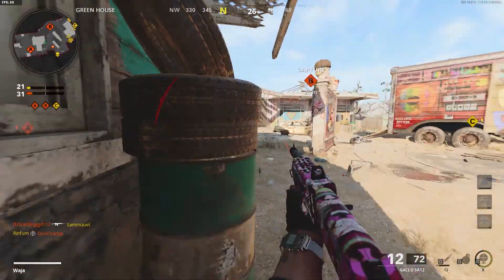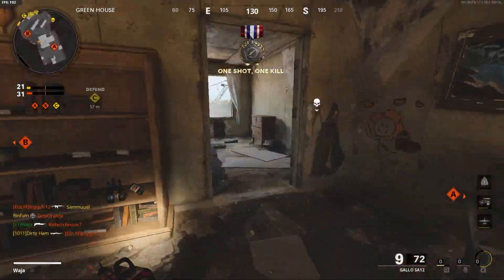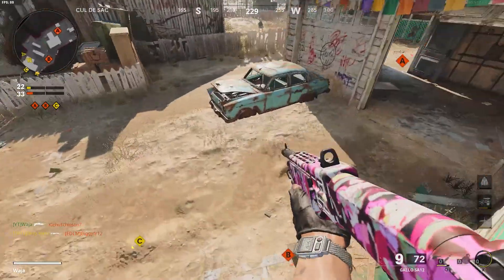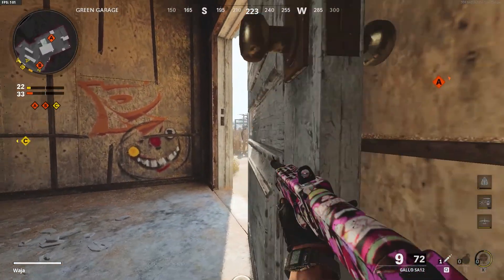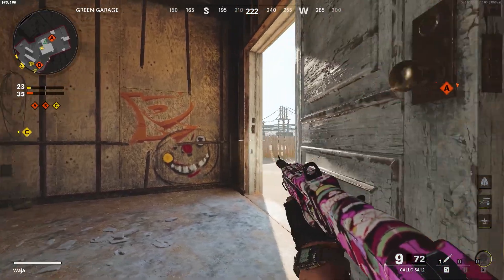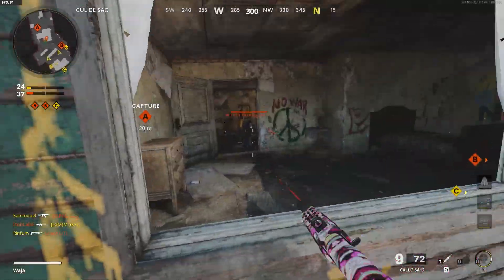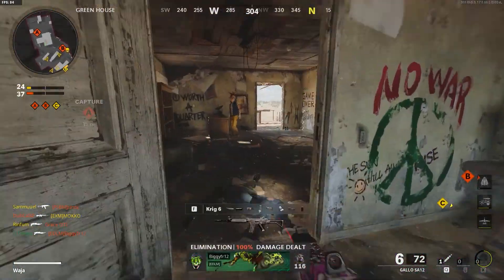The long shots weren't too bad or too hard. For example, if you're in the garage in Nuketown, from there to the bus or the train in the middle is a long shot. For detecting enemies, that was pretty self-explanatory - run a Field Mic, run a Stun, and run a UAV and HAARP, because that maximizes the most detections. That score streak is really important.